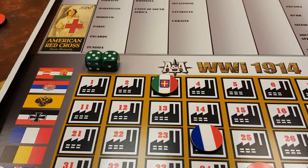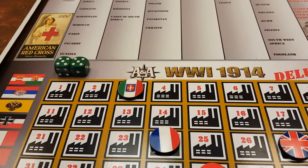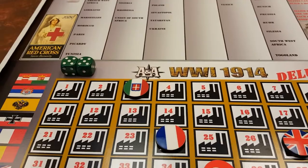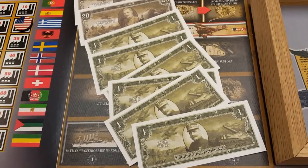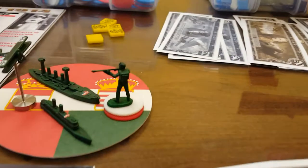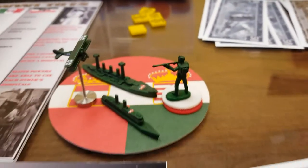Hey everybody, this is Plastic Commando and we are now at round 10 of Axis and Allies World War I 1914, solo game with custom miniatures, out-of-box rules as well as house rules. It is Austria-Hungary's turn. Austria-Hungary has 46 IPC to spend and they will be purchasing a fighter, battleship, a transport, and seven infantry this round.